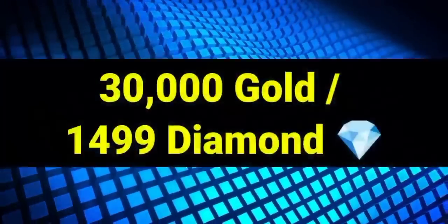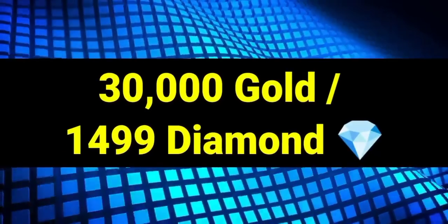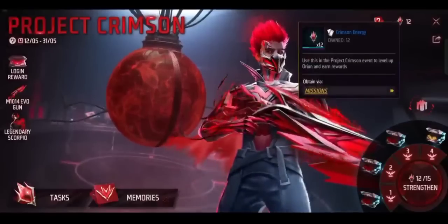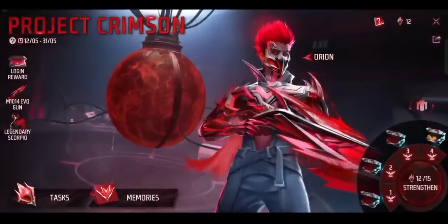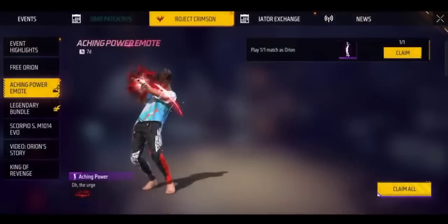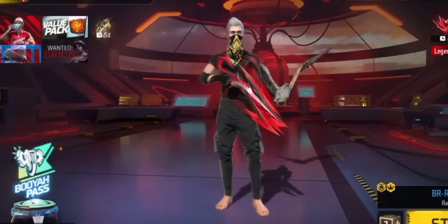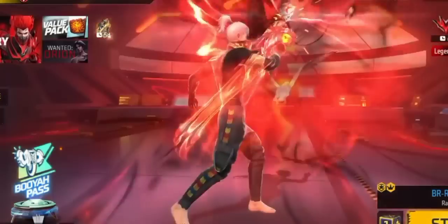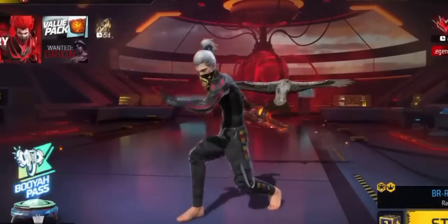If you are in the store, you can see gold. If you are using gold, you can see the diamond character. Now, we will tell you there is an important map. If you are in the store, you can see that you can use the main character on May 31st. You can use one of your main characters, or use a match to complete the character.